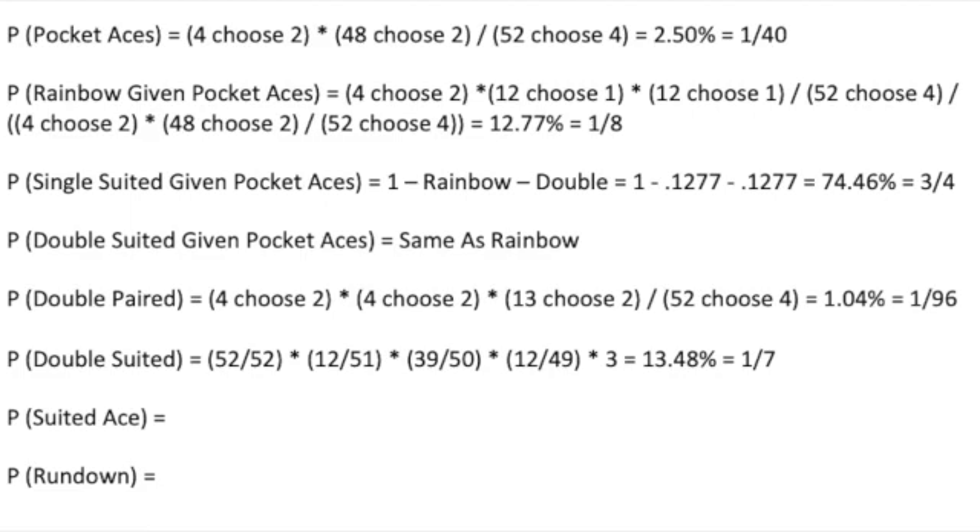Sound familiar? It's about the same as flopping a set. Sets are better, of course. With a double suited hand and a made flush, it's 11 choose 3 multiplied by 2 divided by 48 choose 3, equaling 1.91%, or one out of 52. Imagine you are double suited and double paired — you flop a set, flush draw, or flush almost half the time. If it's connected, add in straight and straight draws, and you pass the majority. Very strong hands.